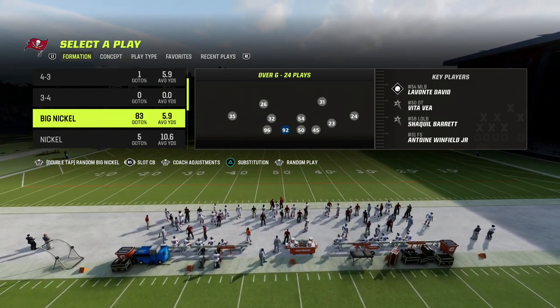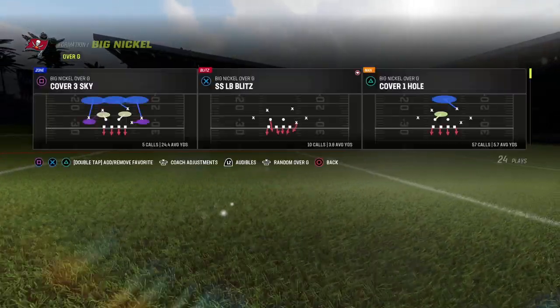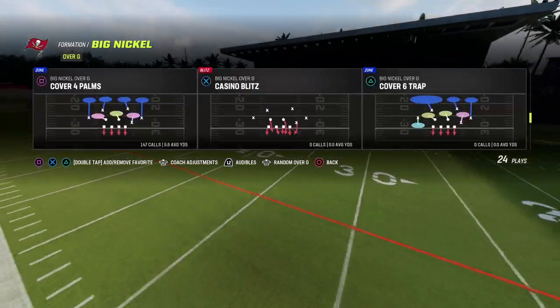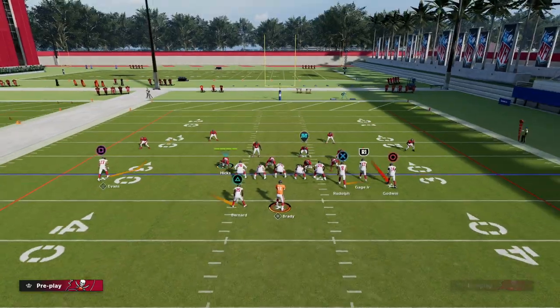What makes the Big Nickel Over G so special is it's one of the only formations in Madden 23 that has all of the match coverages we want to play. The play we're calling today is Cover 4 Palms, and you're going to see this is one of the best coverages in the game for stopping corner routes, which are very popular this year.